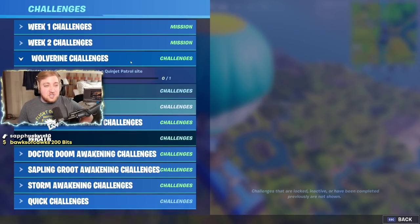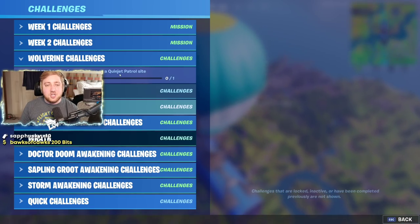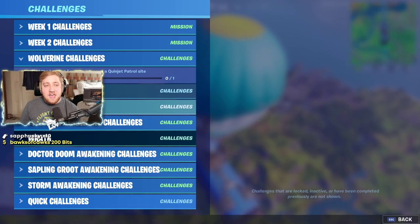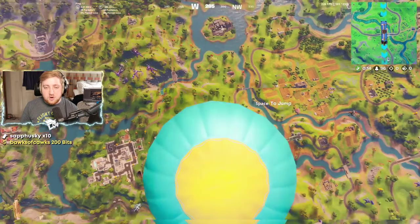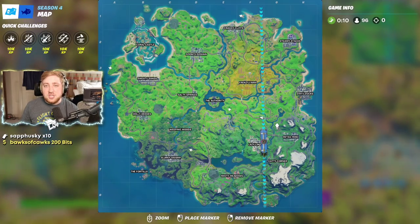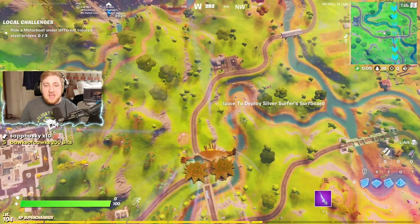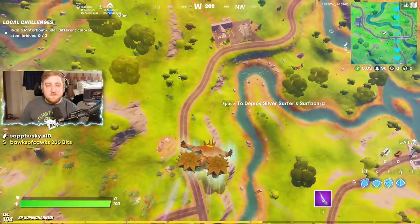They're not all that complex this week, but this one here might throw some people off. Basically it's to go to the quinjet patrol site and find the loading screen. If you don't currently know what those are, essentially the quinjet patrol sites are any of the locations on the map where you see these sort of white, weird quinjet bird-shape things.